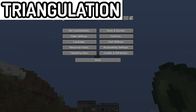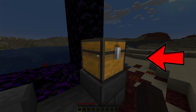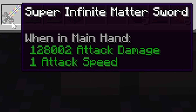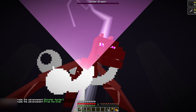Using the process of triangulation, they locate the stronghold and enter the end. Remember when earlier in the run the speedrunner found that blackstone block in the ruined portal chest? He uses that very block as the final piece to craft the super infinite matter sword, which deals over 128,000 damage with one swing. The ender dragon stands no chance against this weapon. Subscribe for more fake Minecraft speedruns!